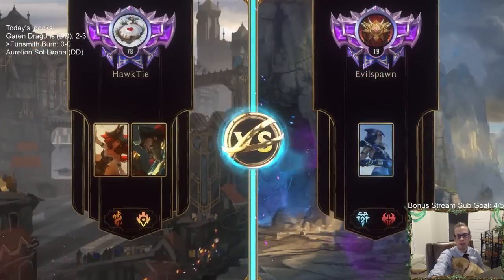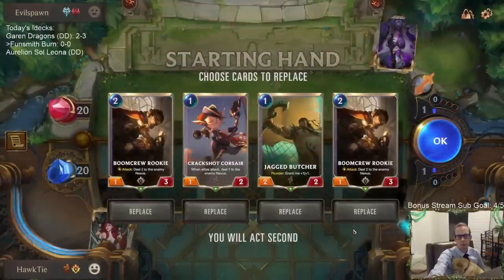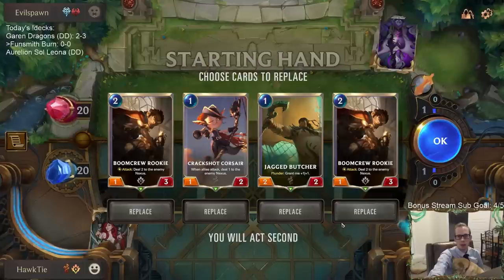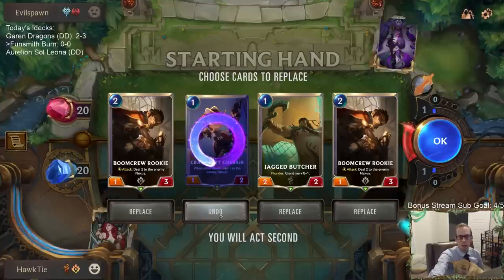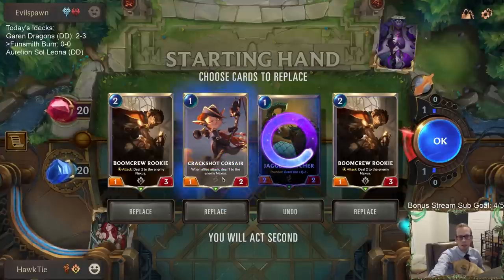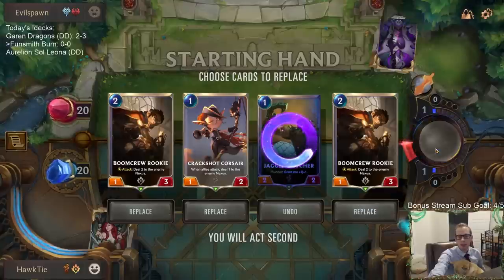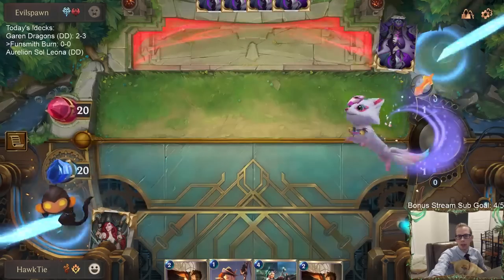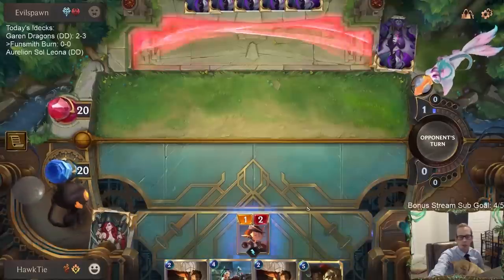Playing against a Frostbite deck. Nothing too wrong with this hand. Deciding between Butcher and Crack Shot Corsair for turn one — going Corsair into Rookie. Butcher plus Rookie on turn three doesn't make much sense since we won't have the attack token and Butcher would just be a 2/2 at that point.